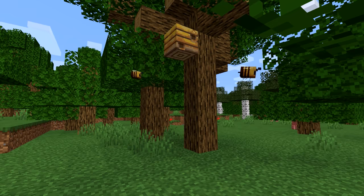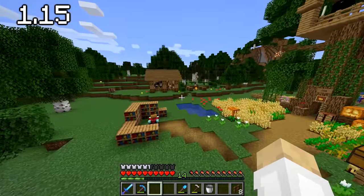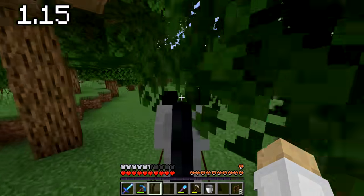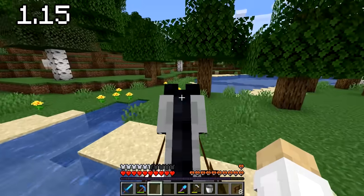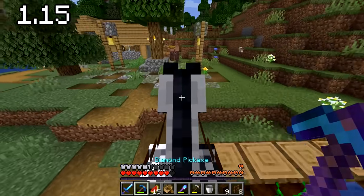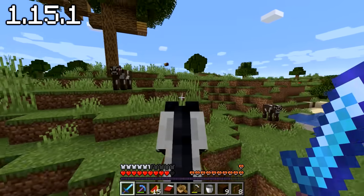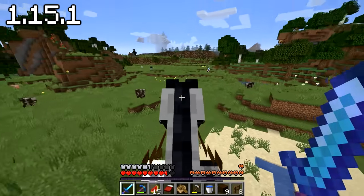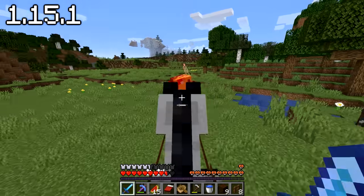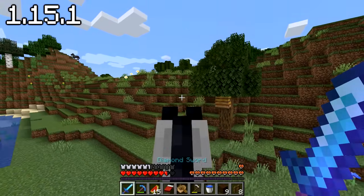The only thing 1.15 really added was bees. Should we grab our horses and go look for some? I just want to see some bees and then I want to make them attack you. I want to kill a bee — that's my aim for 1.15. I discovered a 1.14 village and yoinked the bell. Let's sleep. Lizzie, I found a bee — I'll wait till you're here before I kill it. I thought it was a giant spaceship for a second. Oh my gosh, you've killed it! Found another bee on the way back.